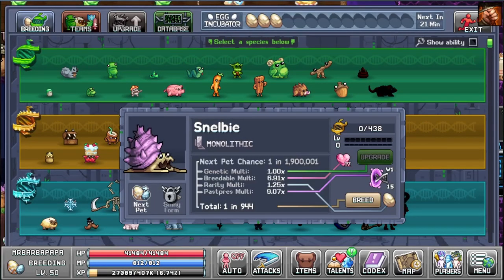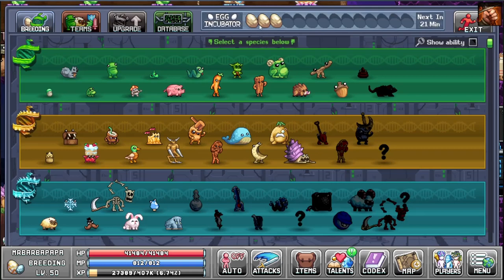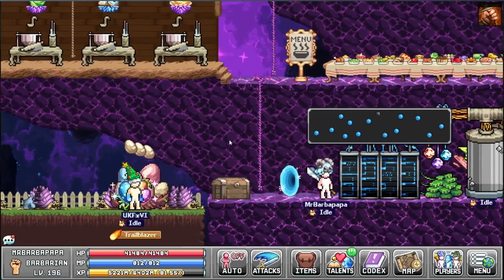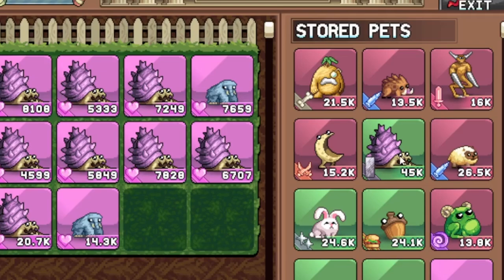I've been trying really hard to get the Snell B to unlock, but it refuses. I've been saving up platinum gold eggs to have around a one-in-46 chance, but the stupid Snell B refuses. I did get a 45k Snell B though.